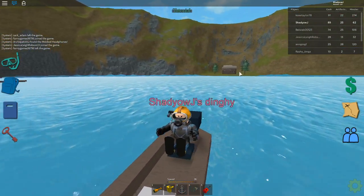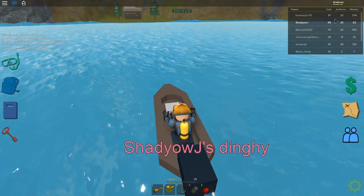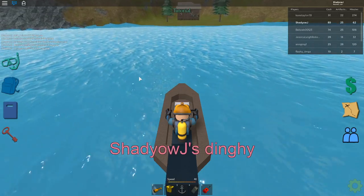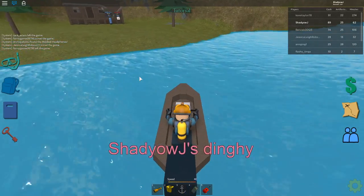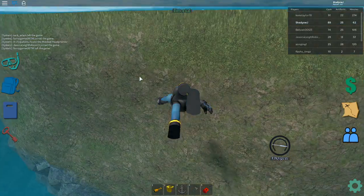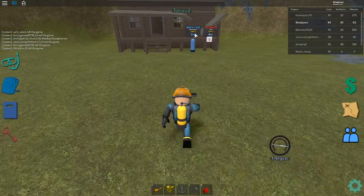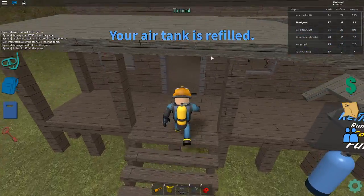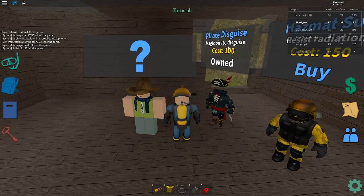Guys, what you want to do is — you see this shop right here? You need about a hundred cash. So you go there, you go here, and let me just refill my tank. You come here and you'll need to buy the pirate disguise.